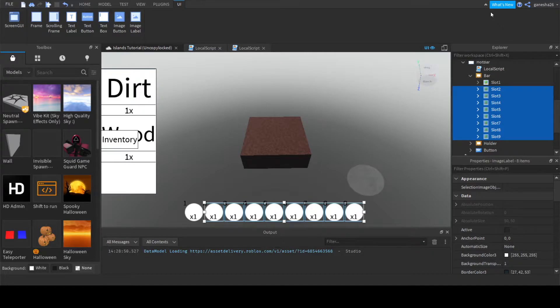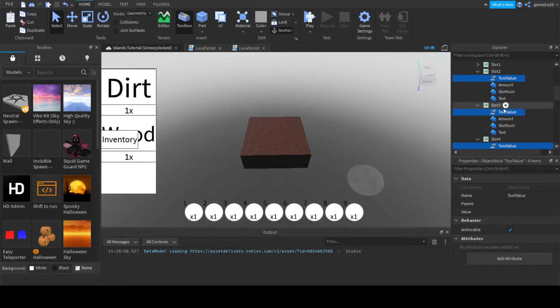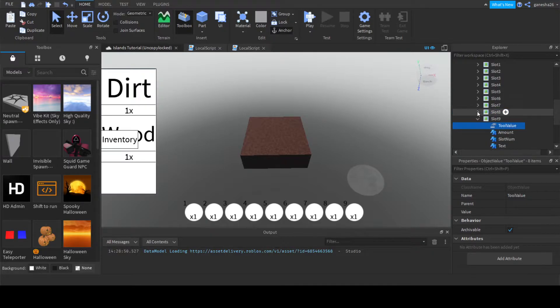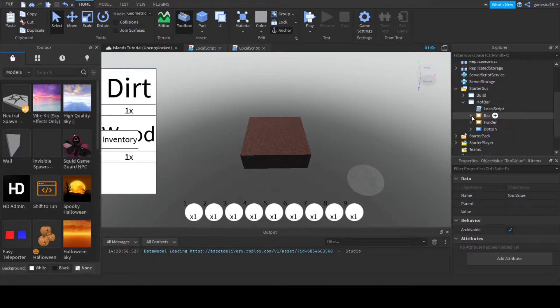I'm not sure you can see the right click menu, but I am doing that and it should paste into all the slots. Now we can continue.